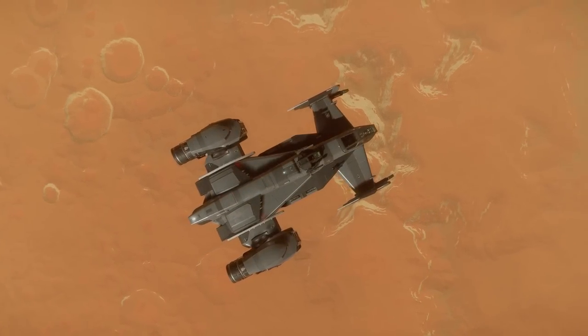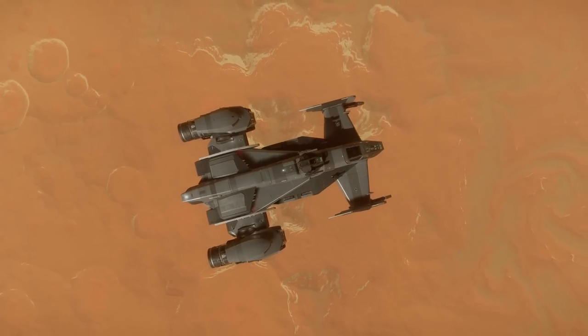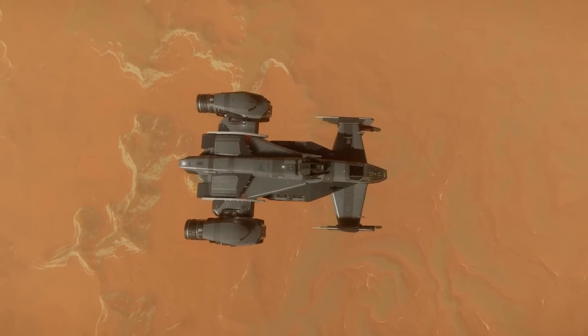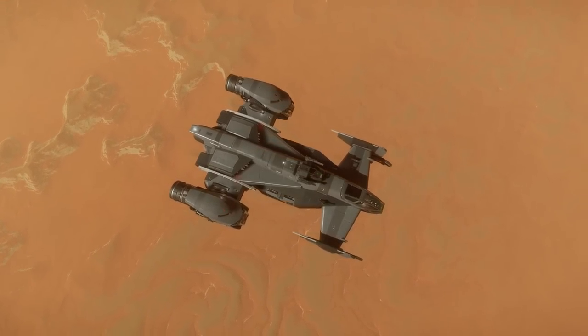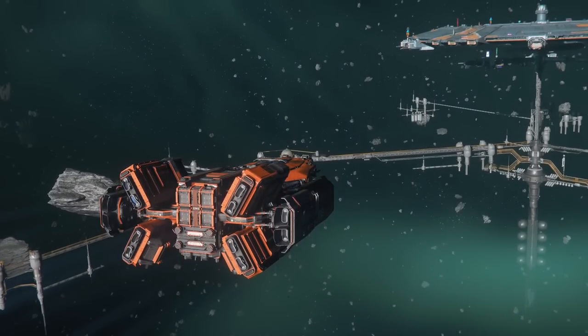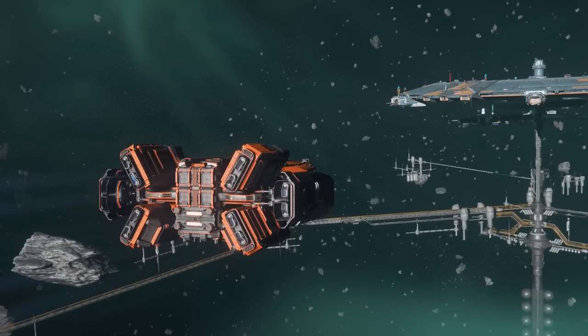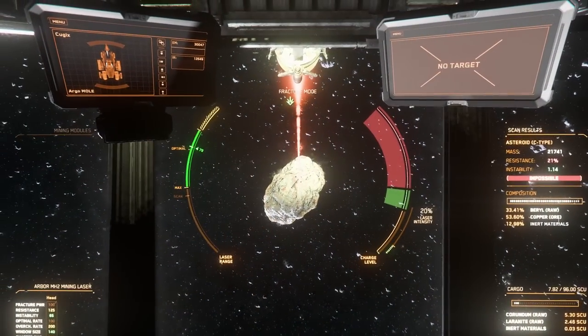Mineables now tend to spawn almost exclusively in clusters of multiple rocks of all sizes. At first glance this is really the only questionable part of this change. As a Prospector pilot you will mostly be encountering rocks you can't crack alone, but trying to use multiple Prospectors increases difficulty. On the other hand, the Mole can effectively mine almost every rock it finds assuming it is fully crewed, which would put Prospectors at a disadvantage.